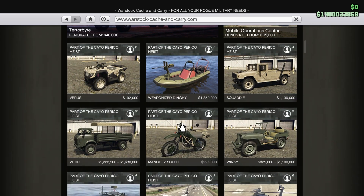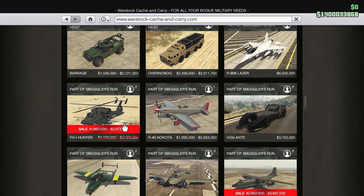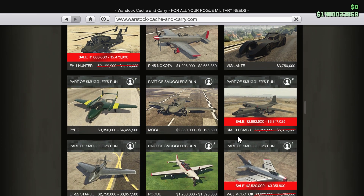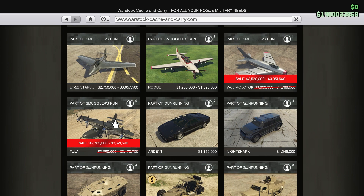As for the vehicles that are discounted this week, we'll head over to Warstock Cash & Carry. We have the FH1 Hunter, which is currently on sale for 40% off — pretty good deal, probably one of the better pickups from all the discounted vehicles this week. We also have the Babushka at 35% off, the Molotok at 30% off, and then the Tula at 30% off as well.